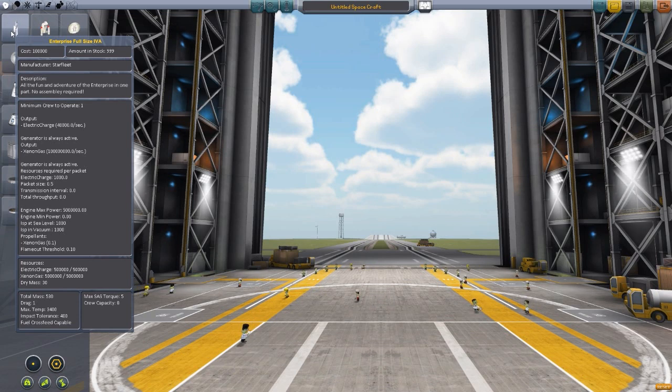It has a crew capacity of eight, and the best part of all, it has an IVA view. You can have the Star Trek Enterprise and actually sit in the captain's chair.